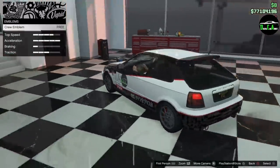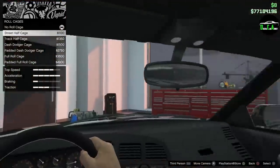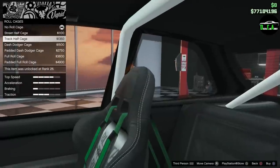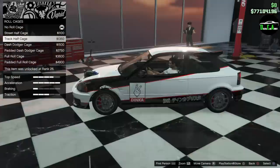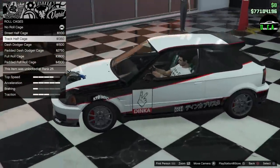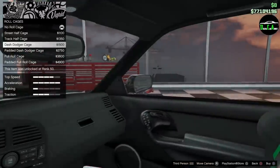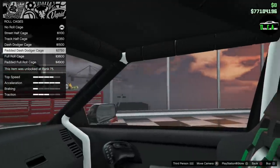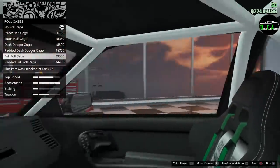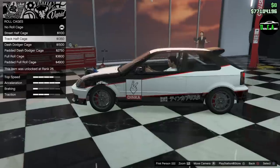I'm going to put the chrome aluminum trim on the side of the door. For roll cage, you got a Street Half Cage, a Track Half Cage with racing seats — which is awesome, and you can see it says Ballista on the seat in the center which is so cool — a Dash Dodger Cage which extends more to the front area, a padded version of that, a Full Roll Cage, and a Padded Full Roll Cage. I'm definitely going to go with the Track Half Cage with racing seats.